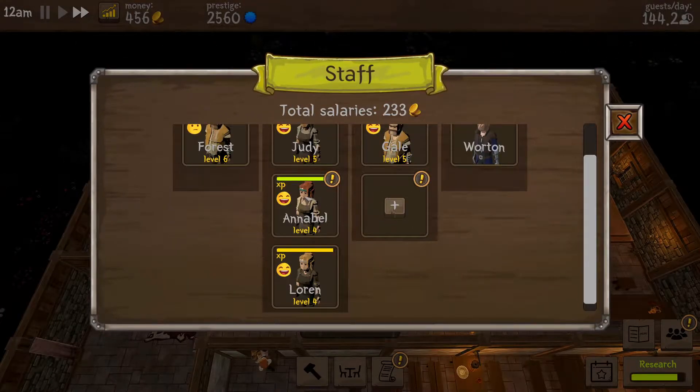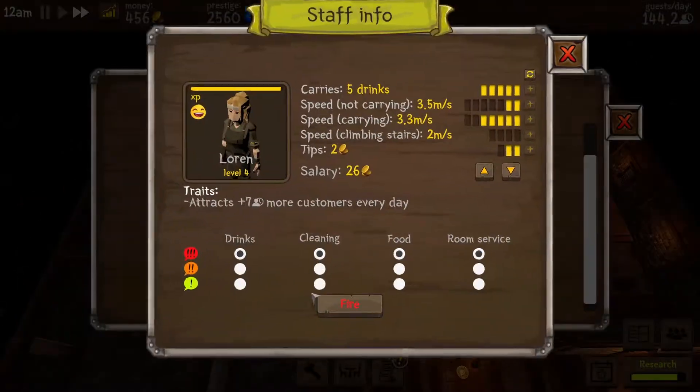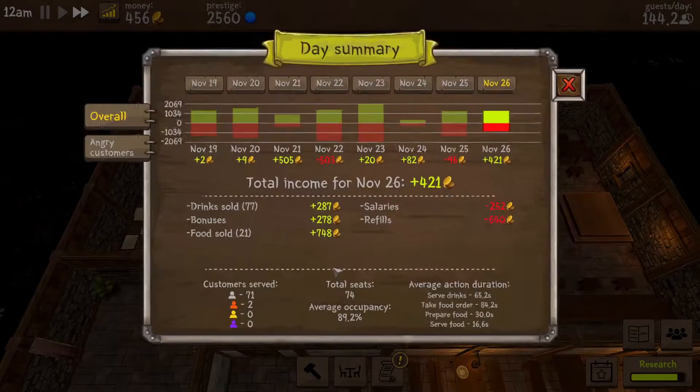There you go. If we level you up, I want you to be fast at carrying drinks - that's going to be quite important. I don't want to set the priorities at all. Let's leave them as is - when we get more staff maybe that might be a good idea.